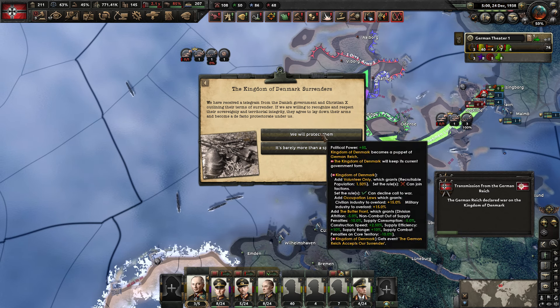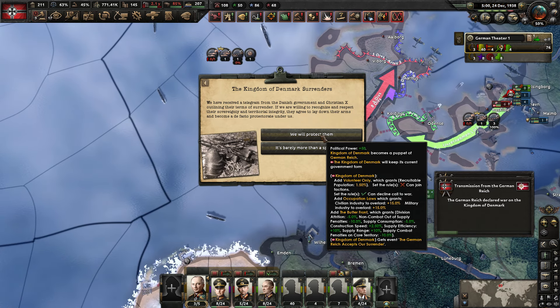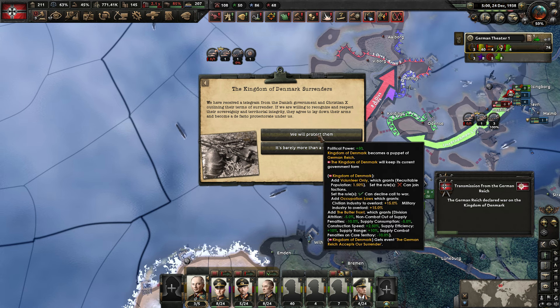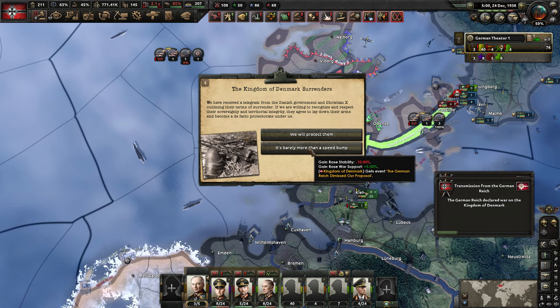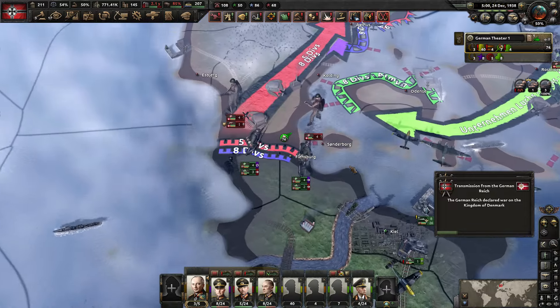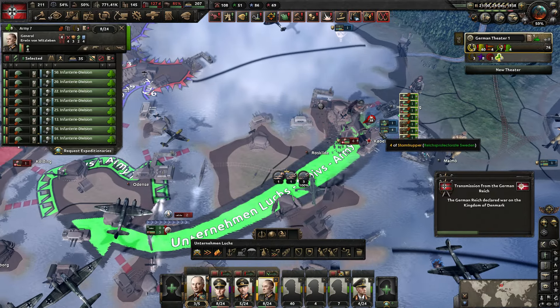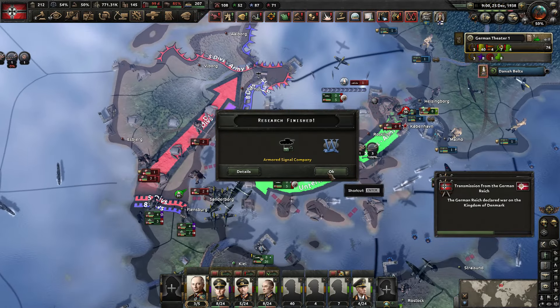The Kingdom of Denmark already surrenders! We can state that we will protect them, which gets us some political power and they'll become a puppet. Or we can say no, decreasing our stability while increasing our war support. I think that's probably what we're going to do - I'd rather just annex them and occupy them in this case, because I don't expect it to be too difficult. Getting across here could be a problem though. We'll let the Swedes weaken themselves first - kind of soften that front up a bit.